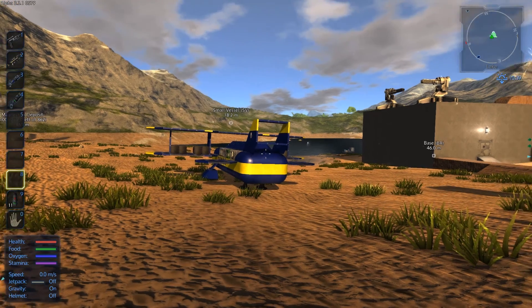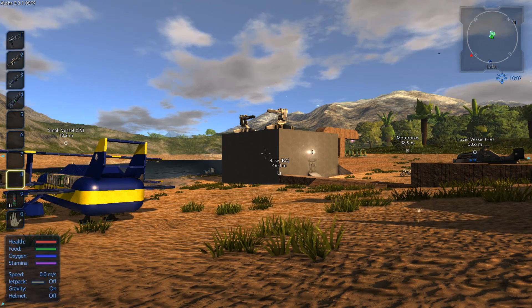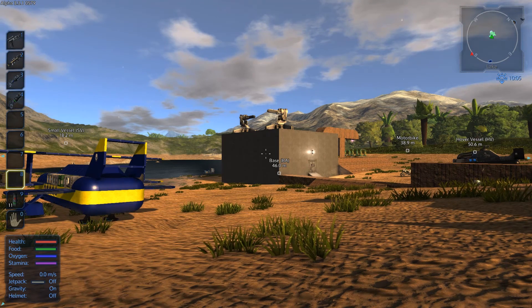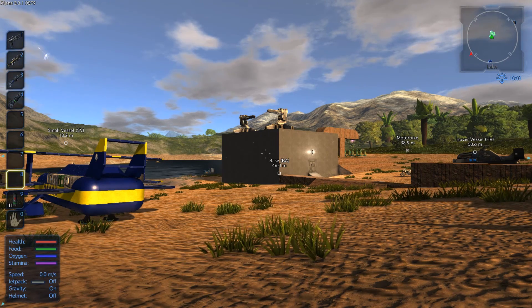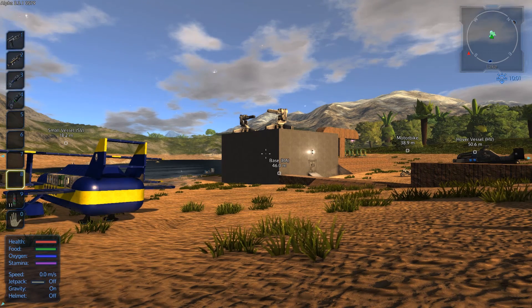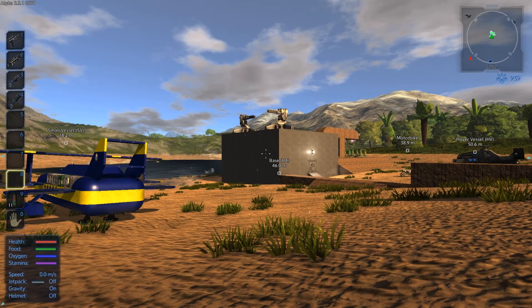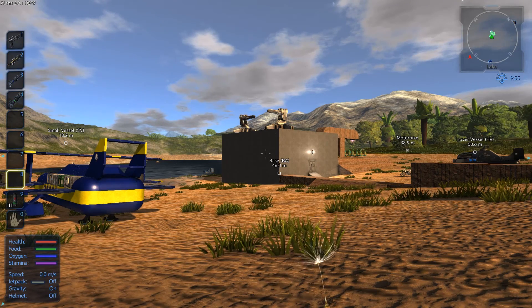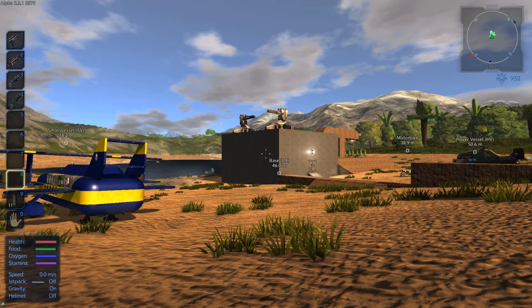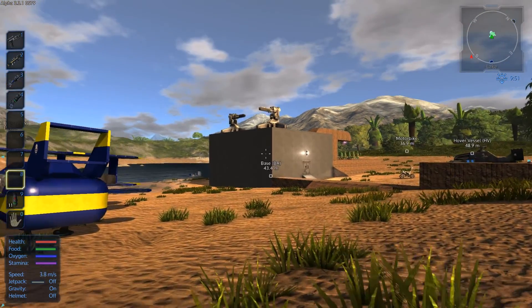This episode I'm going to take a small trip in our biplane. Before I do, for anyone interested, I've put the blueprints for the biplane, the hover vessel, and the saucer from the last series up on the Steam Workshop. If you search for biplane, hovercraft, or Raid0AU in the workshop they should come up. The base I built in Alpha 1 is also up there.